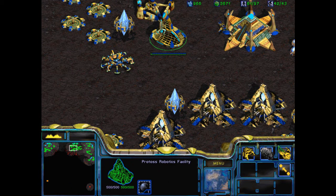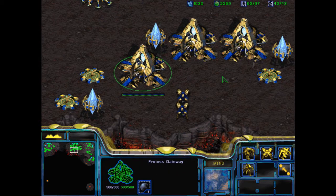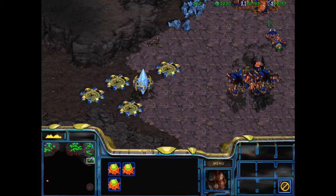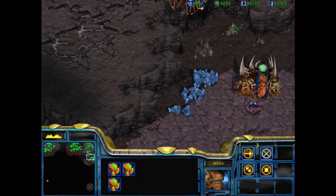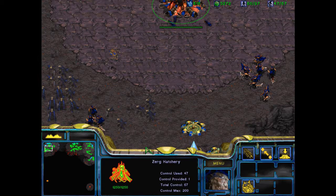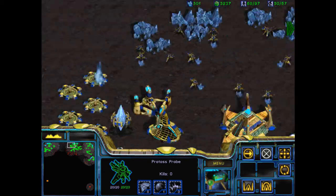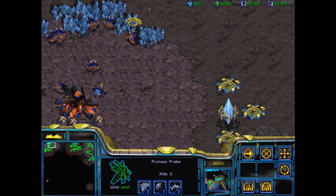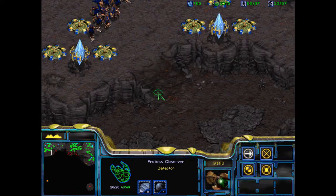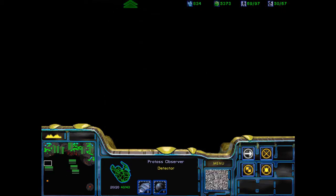Speaking of competence — get a few Observers ready, and a few Hydras ready. I can start building Hydras here as well — it's fantastic. What we really really want is for me to find that damned Observer. There it is. I'm going to scout ahead. I'm going to see if we can't take out the Overmind.